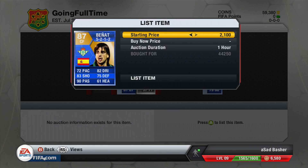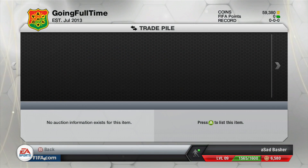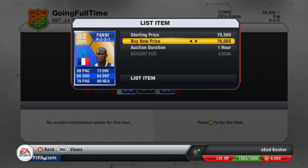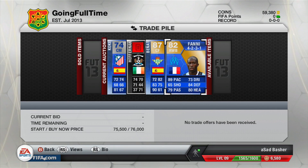This Benat we bought for 44,250 and we list him up — I think we make about 8k profit on him — and we do list him up at 56,000 coins. There's also a Fanny that we list up. We bought him for 63,000, and I think we'll list at 73 or 72, which would be about 7 or 8k profit. We do in fact list him for 76,000 coins, so we're making a bit more profit than we first thought.